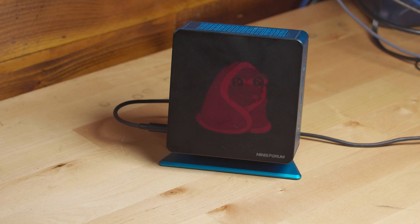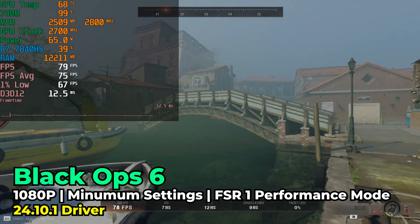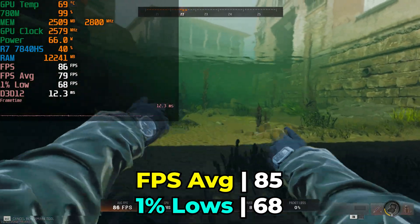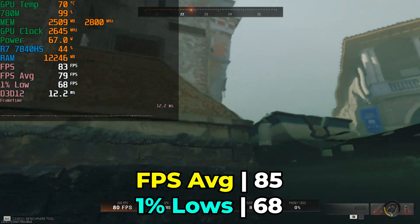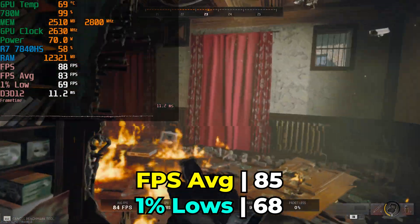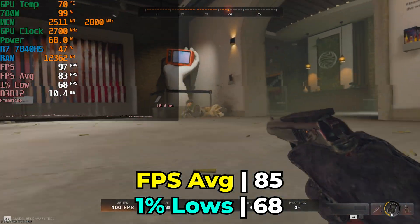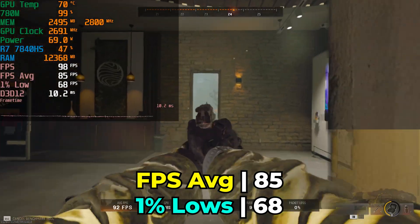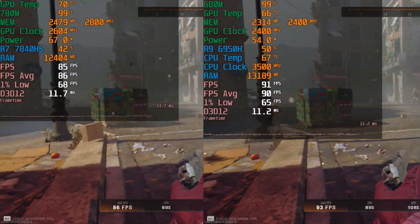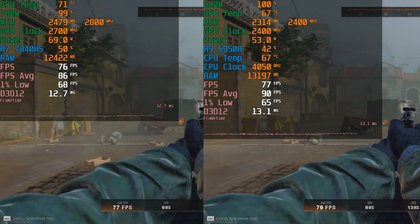But the results in Black Ops 6 were very surprising. After multiple runs — and I mean multiple runs because I really needed to verify this — this system actually ended up scoring consistently lower, and I really can't figure out why. It's not a TDP issue; the 7840HS is reaching a TDP all the way up to 70 watts while the M7 Pro isn't even getting close to that. But after 20 different runs, this has consistently been the case. Usually the gap is just a few frames in the 1% lows and FPS average, but it is almost always in favor of the M7 Pro.